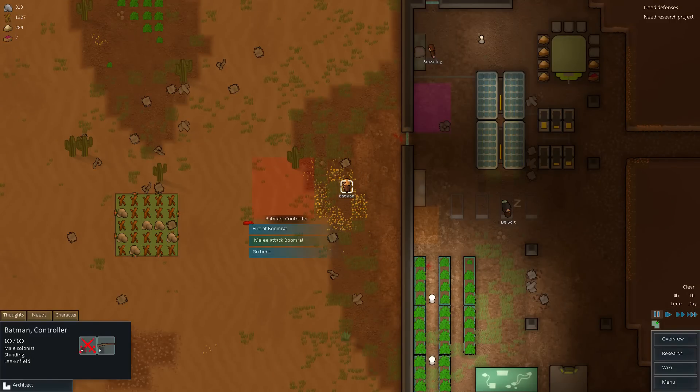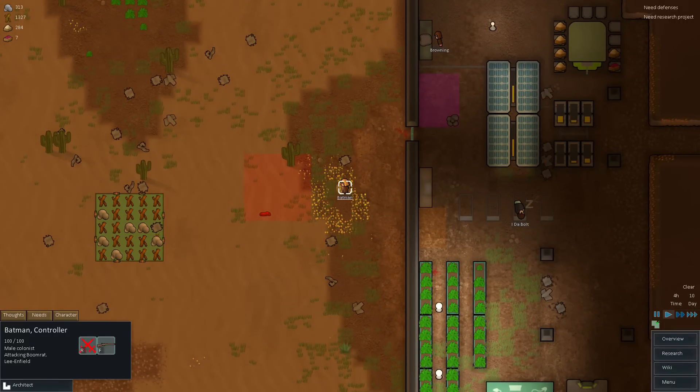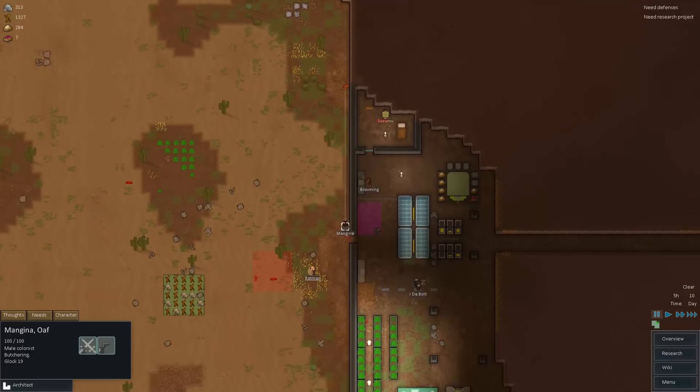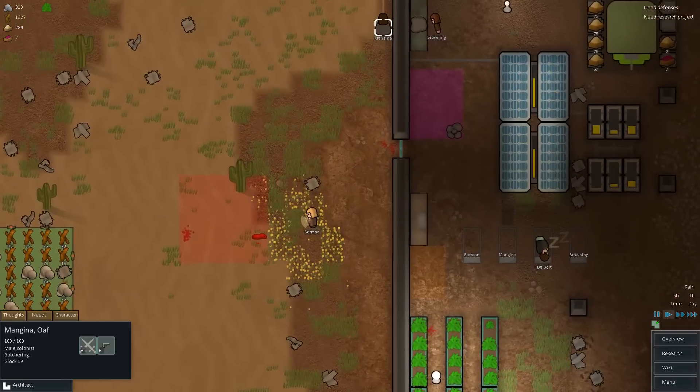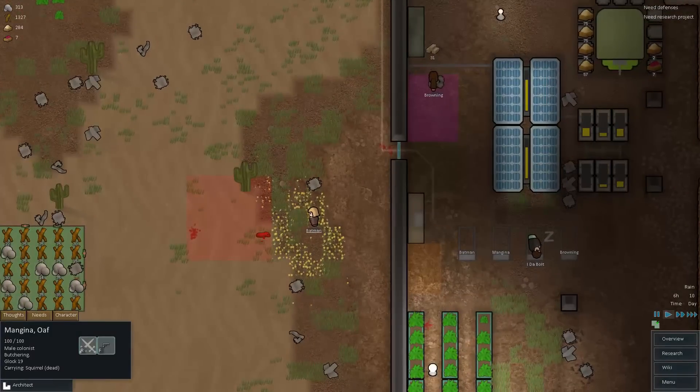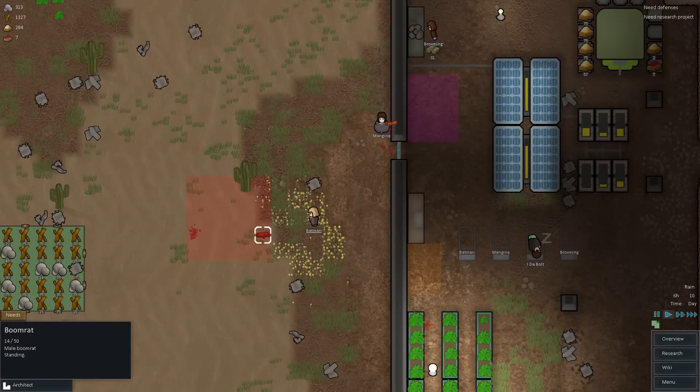Let me go ahead and instead have you fire at him, and then once you're good and ready I'll have you start melee fighting that thing. He's right in front of you — how are you going to miss? Finally! And Mangina's going to go over there and haul that. Batman, don't fail me — he's right in front of you! You're supposed to be our better shooter. What kind of example is this? I like how that boomrat just kind of hung out there and waited for his demise.